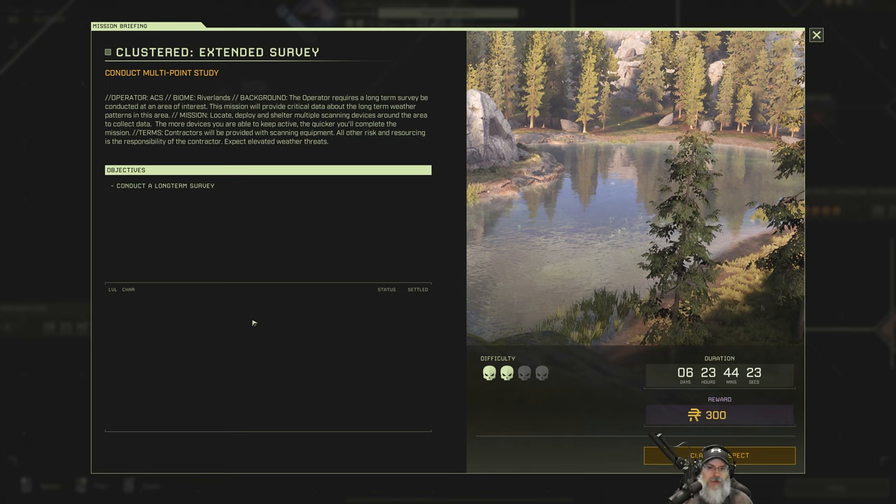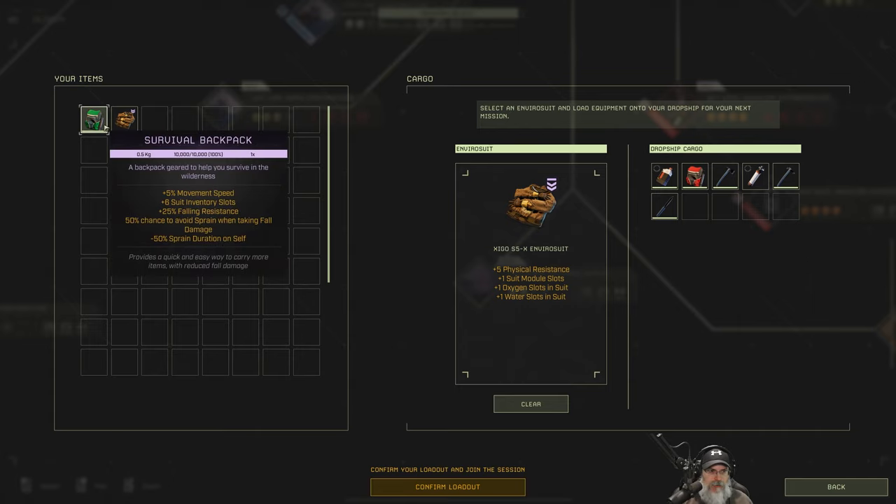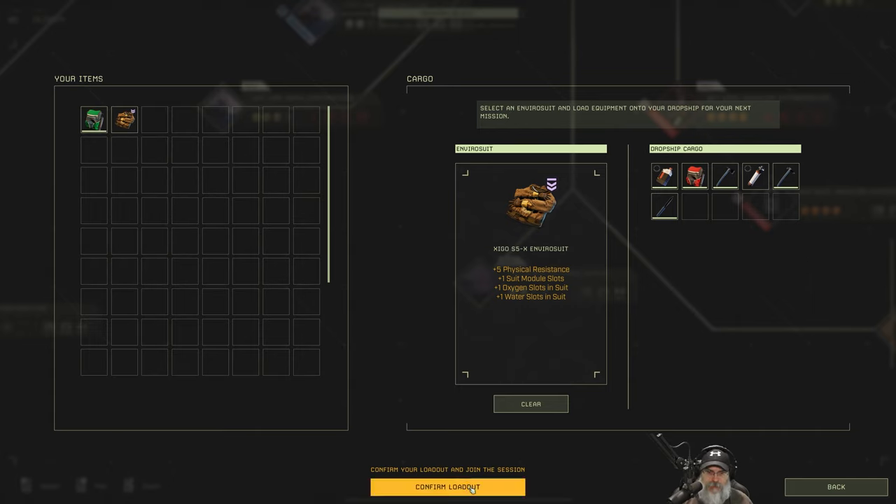This will pay out 300, we need 200 to get the bow, and it's a two-skull seven-day mission. We might be able to find some exotics while we're at it too. We get to go back to the Riverlands, which I'm excited to do — it's definitely been my favorite biome. I think we have all the loadout we want, so let's rock and roll, I'll see you guys on the planet.